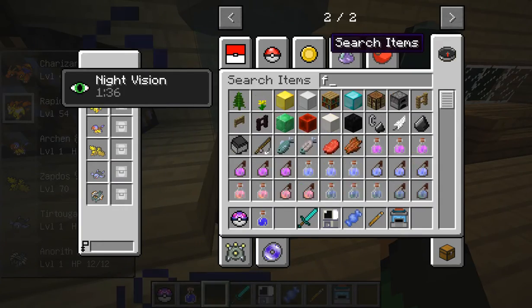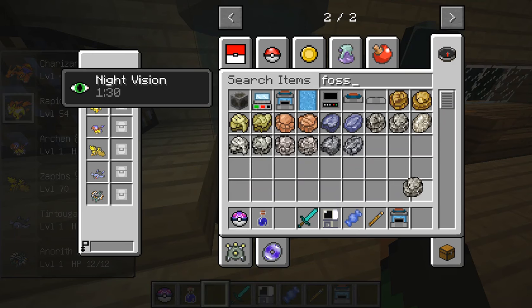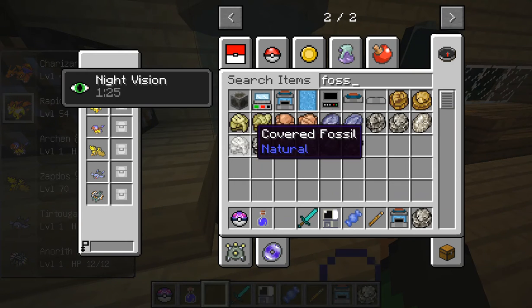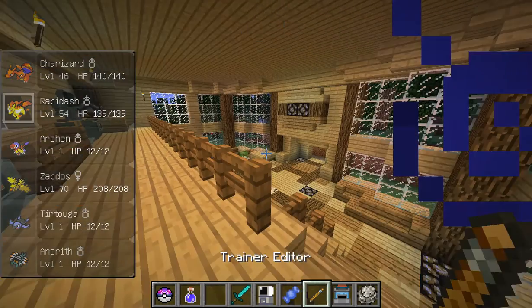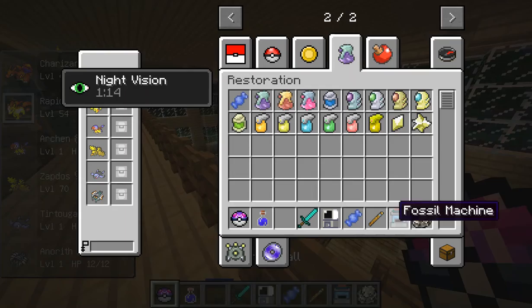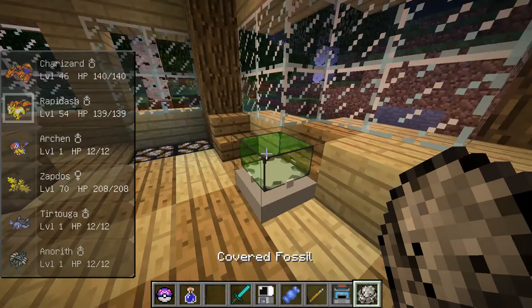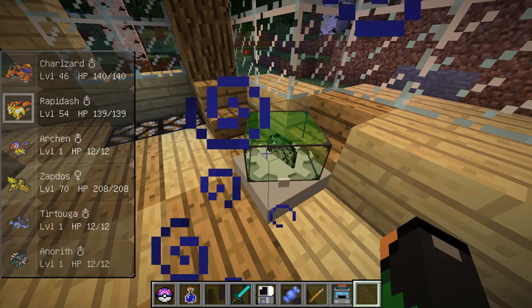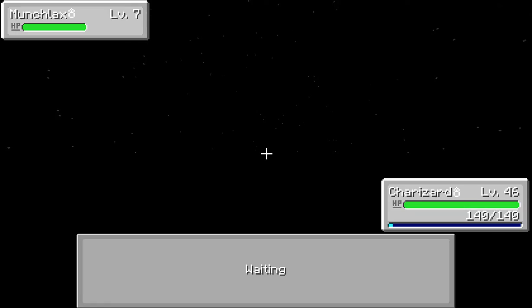What you need to do is get a fossil. If it's covered you need to go into this machine. What you do is go to this machine — I don't know the crafting recipe but you can find it. You right-click it, it'll start spinning, and after a minute or two it will actually give you the uncovered rock.